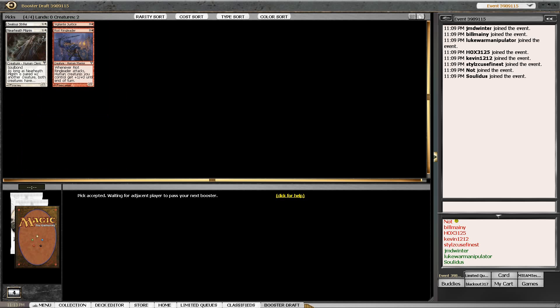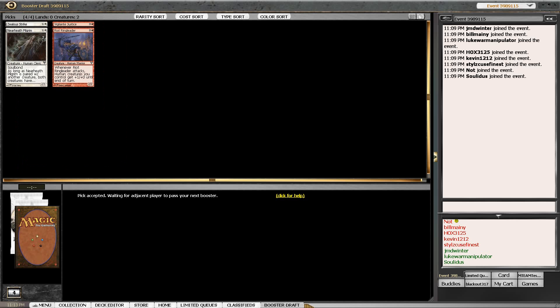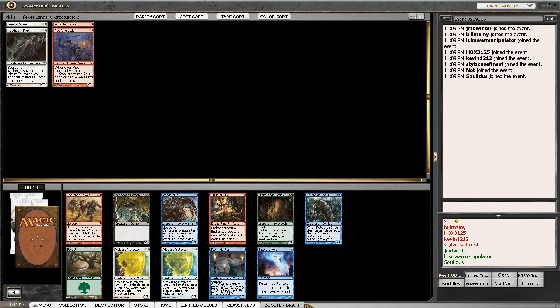With the Vigilante Justice we're going to take as many Thatcher's Revolts as possible and use them as our removal. The good thing about Vigilante Justice is that mid to late game if you start playing two or three creatures per turn it puts you in a really good spot. A Voice of the Province even helps you out there.